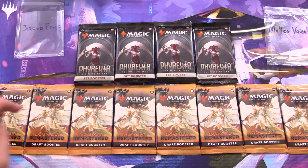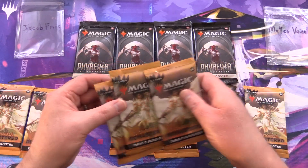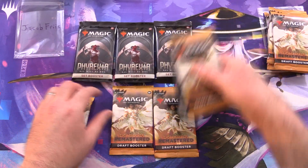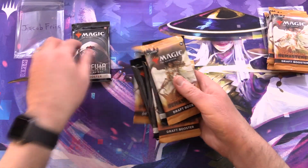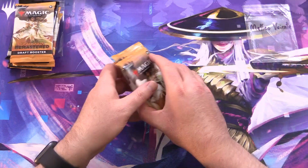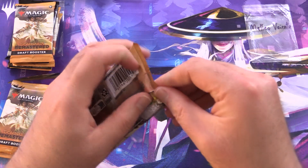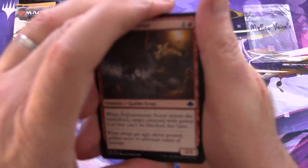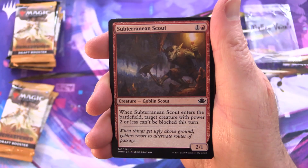All right, so let's see what we've got here. Four of these going to Matteo, and then everything else we will alternate here, make a fantastic layer cake for Jacob. So let's get cracking. Thank you for being a Patron, Matteo. The Patrons get the rares, mythic spoils, and anything over a buck, along with the art cards and anything from the list.